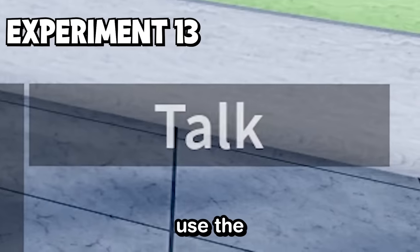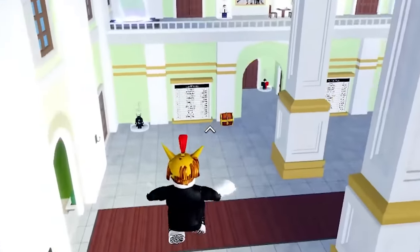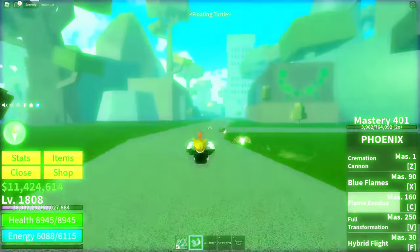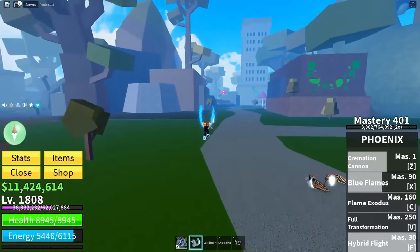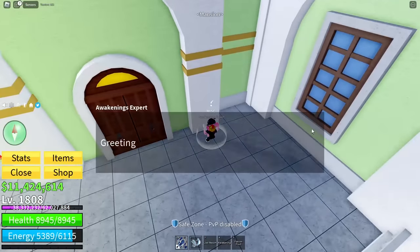Can the unawakened phoenix use the awakened phoenix moves? If I take away its transformation abilities to be the terrible ones, can I use the other moves? I actually can, but it takes me out of transformation. What about blue flames? That one works. Formation cannon? I can technically use it, but it does take me out of transformation. What about flight? That one doesn't work either. This one like half works.